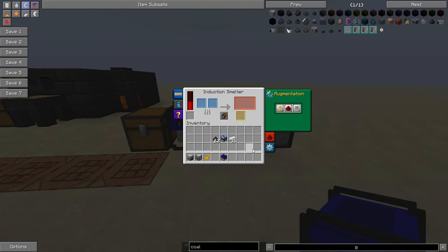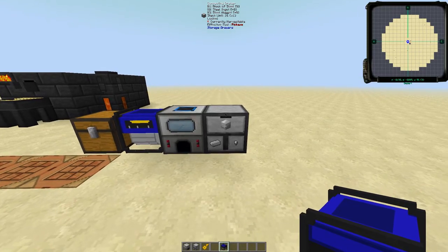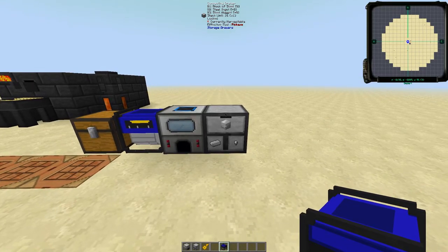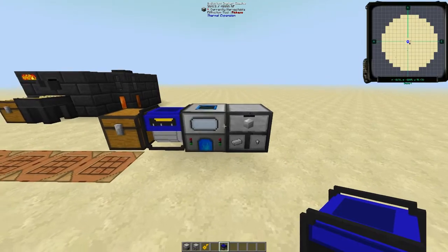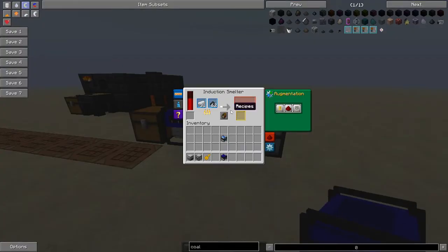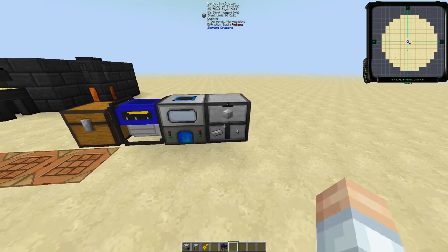We can take pulverized iron ingot and then a couple pieces of coal. The induction smelter is going to smelt the iron ingot with the coal and create a refined iron ingot. It's taking its sweet time — that's because we don't have any extra augments to make it go faster, and that's where using a higher tier induction smelter might be better. We did have one steel ingot in our compacting drawer, and we can see we've now got two steel ingots. Let's throw the rest of these in.